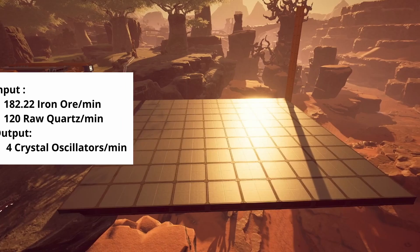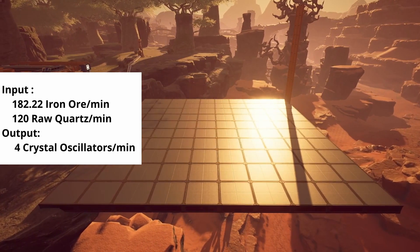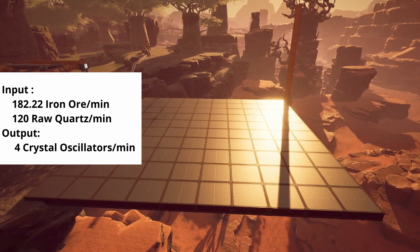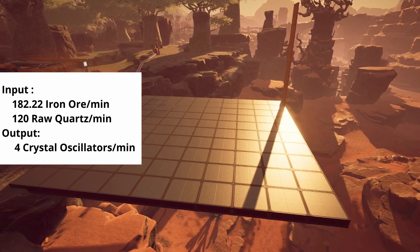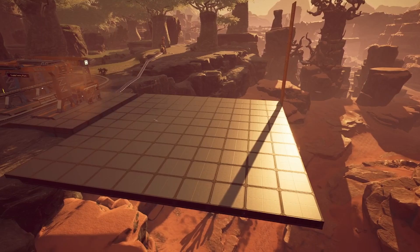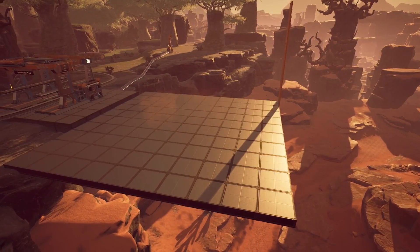We'll be using 182.2 units of iron ore and 120 units of quartz as our inputs for this factory, and we'll be getting four crystal oscillators per minute out of the factory. Four per minute allows for the construction of three turbo motors per minute, while still building a small stockpile of crystal oscillators for signs and radio control towers. If you need more than this, you can scale the different components of the design, or use the same ratios to produce an even greater number of crystal oscillators.